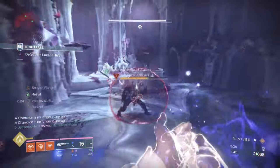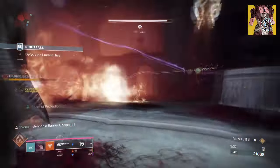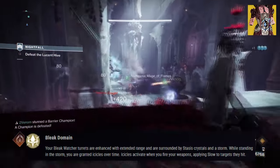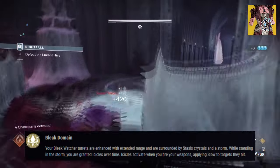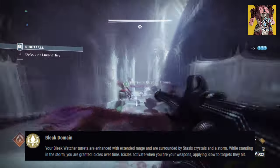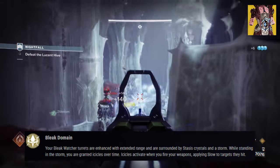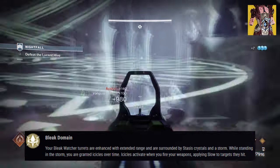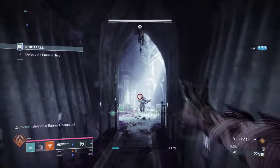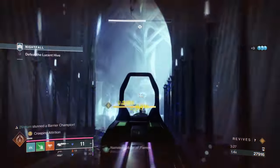Starting with our exotic armor, Rimecoat Raiment, with its exotic effect, Bleak Domain, it states: Your Bleak Watcher turrets are enhanced with extended range and are surrounded by stasis crystals and a storm. While standing in the storm, you are granted icicles over time. Icicles activate when you fire your weapon, applying slow to targets they hit. The exotic will enhance stasis turrets through two ways: increased range and additional slow.